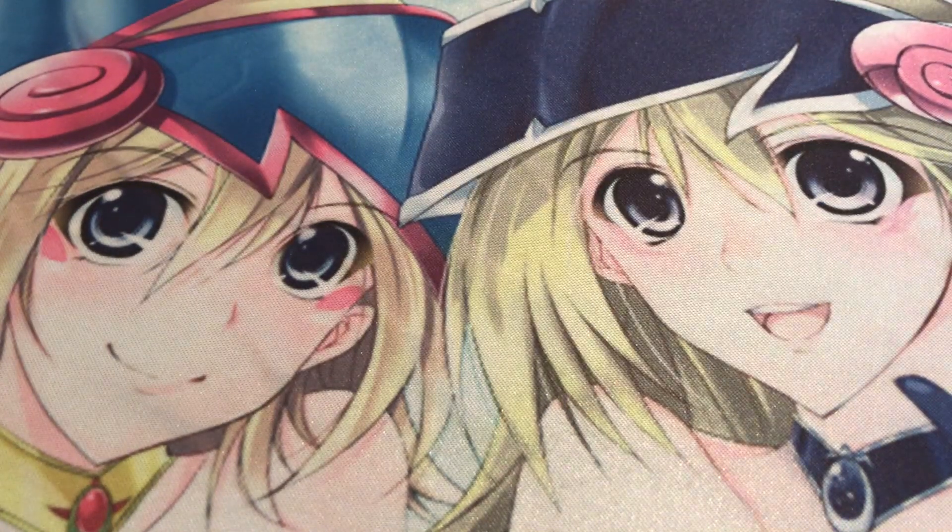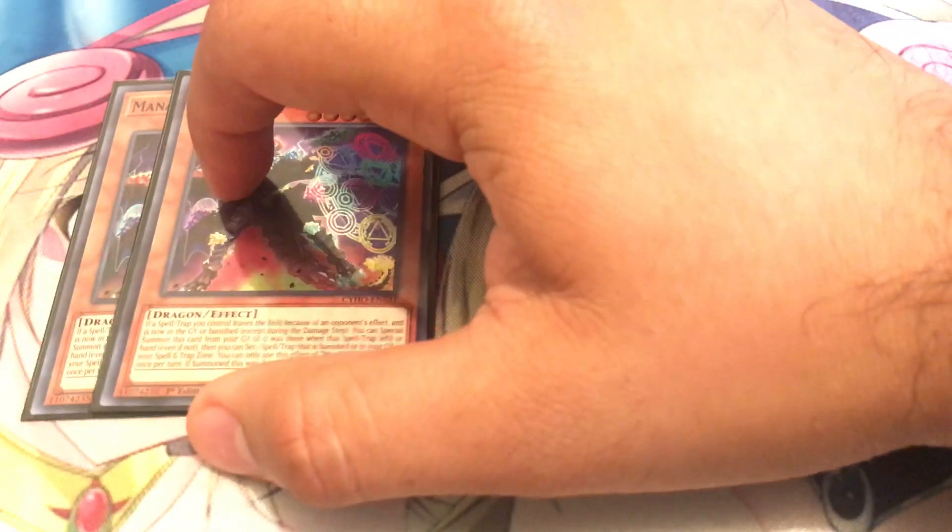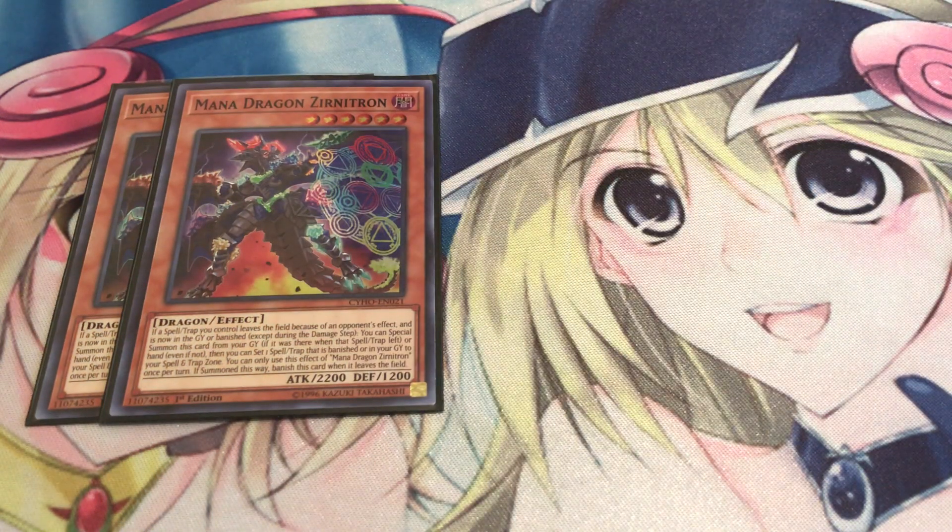That's it for the key cards. Now for the new spicy tech cards. I actually found this from Cybernetic Horizon and read through his effect very thoroughly to make sure I read it correctly. This monster is pretty good — he acts as a pseudo-hand trap. You can special summon this card from your hand by a trigger effect, and he also restores your spells and traps. I decided to run Mana Dragon Zerunitron — this card is busted in this deck.